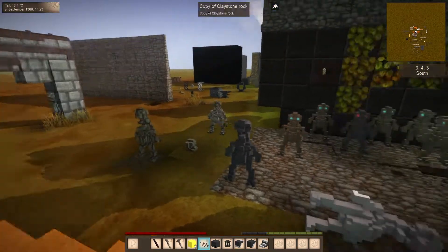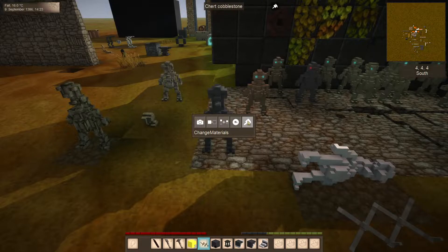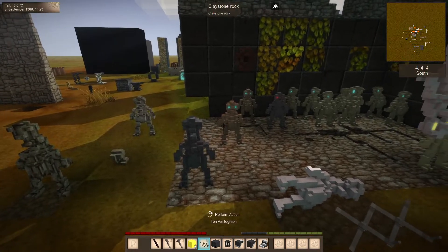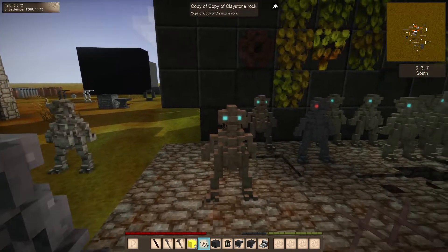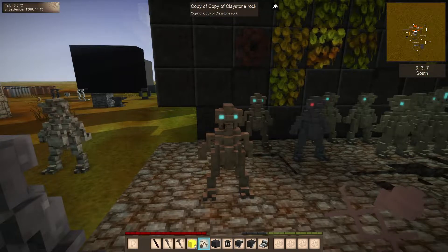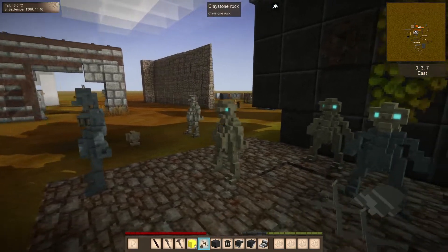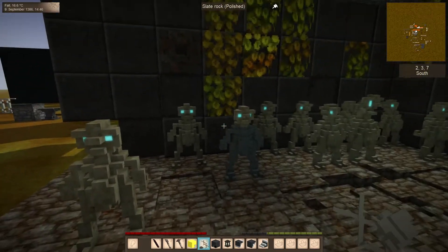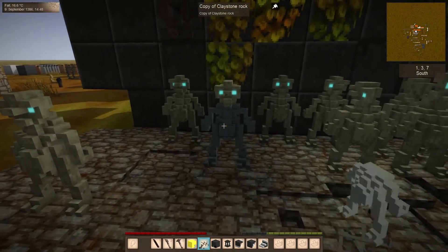Hey everyone, it's Quentin. This is a little preview of the paintbrush mode, which only shows up in creative mode right now for the pantograph. What it does is, if I take a copy here and paste it to a material with matching color scheme, it will swap out the palette.